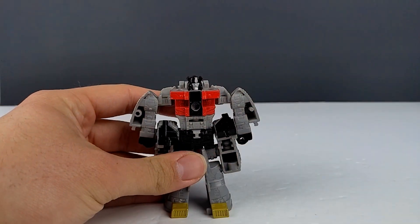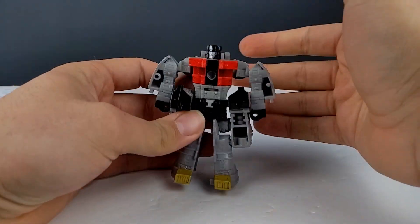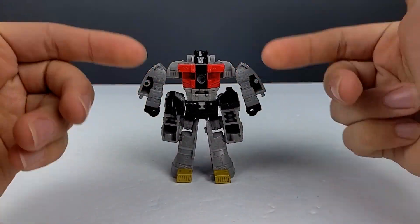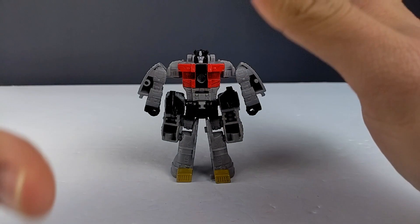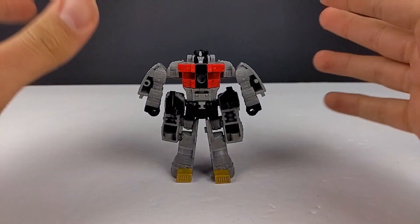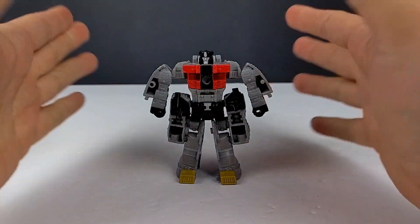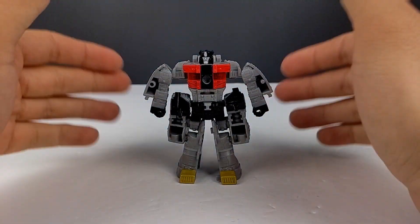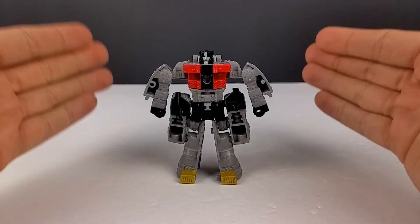So here we have Sludge out of his packaging and, first impressions, I'm not too upset by it. He's got these giant chunky hips that kind of get in the way, no hip-bar articulation. But again, as I stated before, it is due to the sacrifices made for the combiner mode. And you could say all you want about third party combiners — they don't have the limitations, like budget restraints and everything like that, that Hasbro does. This isn't me sucking up to Hasbro or anything, I'm just stating an obvious fact here.